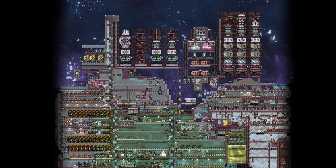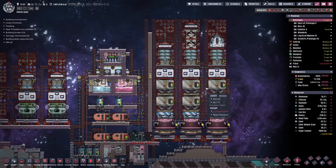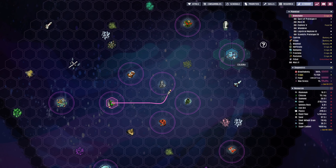We're back with some more Oxygen Not Included. Today is going to be about colonizing a new planet straight away. We want to send a rocket over to Kaldora — yeah, we're just going to go with Kaldora.